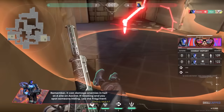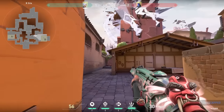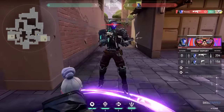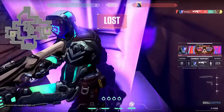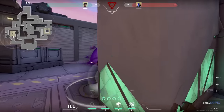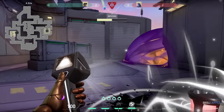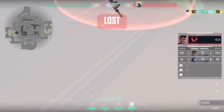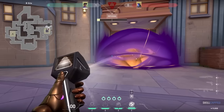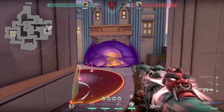If there's an enemy trapped in an angle, you can throw your ability to force them to either take a panicked fight with you where you'll be ready, or sit in the Fragment and just lose. Another great application is using the Frag to stall post-plant by utilizing lineups, or by just throwing it at the spike when you hear the tap.